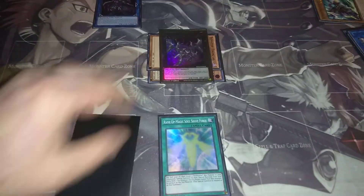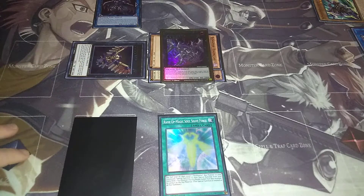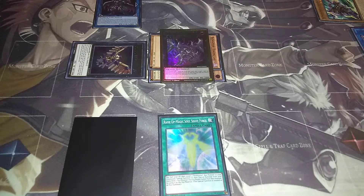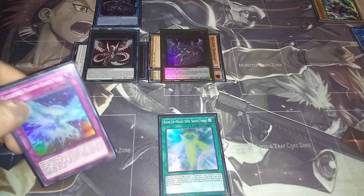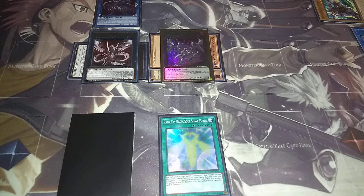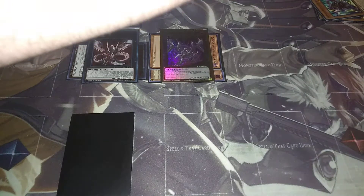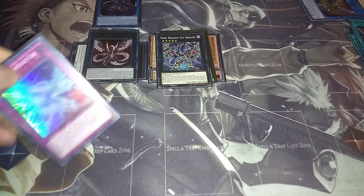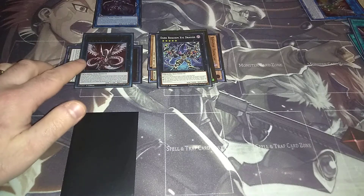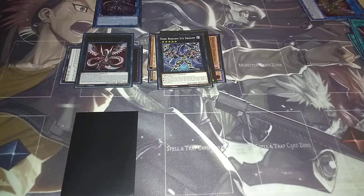We're going to activate Soul Shape Force — Soul Shape Force is going to make us pay half our life points, then we're going to bring out Force Strix. From our extra deck, we're then going to be able to summon Cyber Dragon Infinity. After that, we're going to play Rank Up Force — Rank Up Force lets us remove a Raid Raptor monster from play to special summon Dark Rebellion XYZ Dragon. So now, if you were going first, you have one negate here, Cyber Dragon Infinity has three on it, and then you have a fourth — so this is a five-negate first turn.